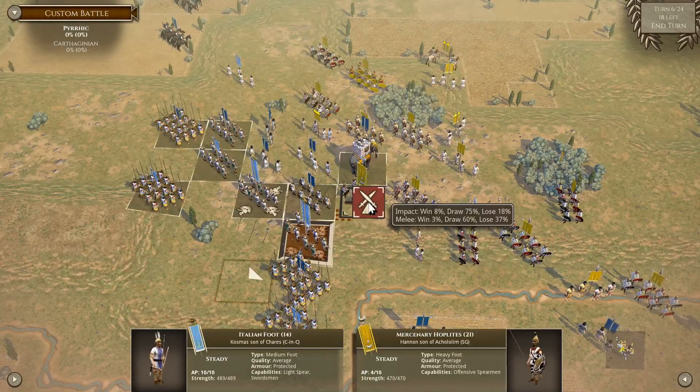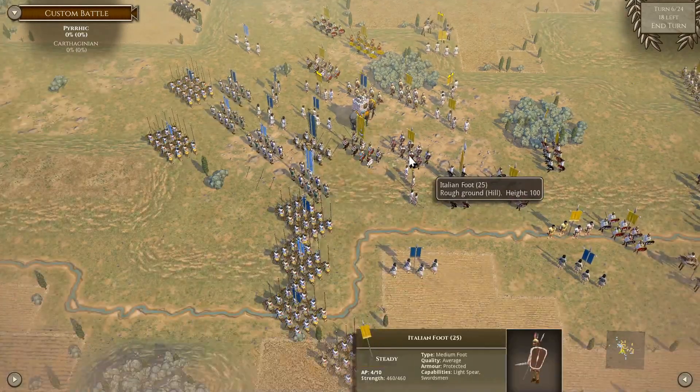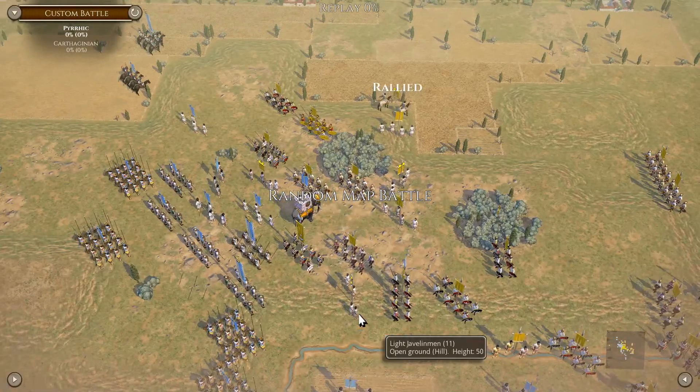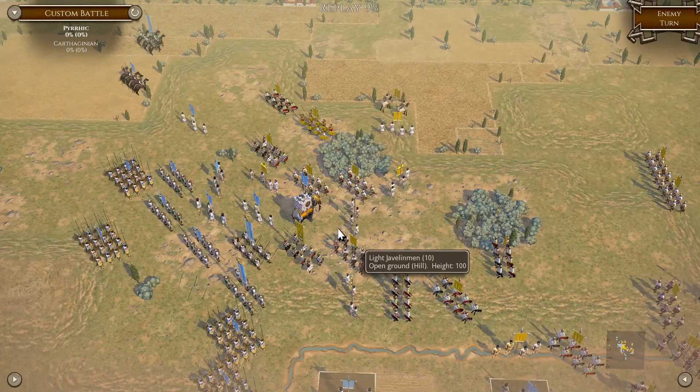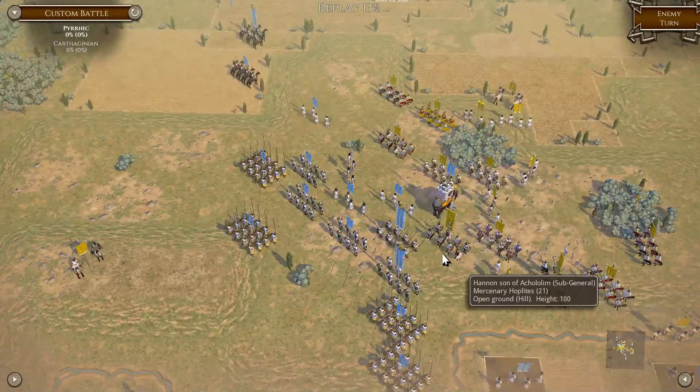Yeah, that's pretty bad. There and there - we'll see where he pushes next turn, it's going to get interesting. Okay, next turn. This elephant has ended in the wrong place and could get disrupted here. I don't know if there are enough light troops to disrupt it, but it can't particularly charge anybody.